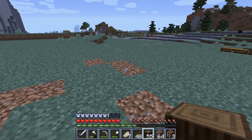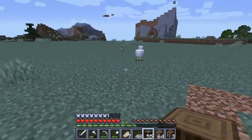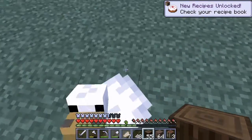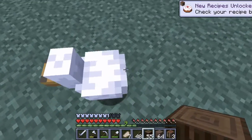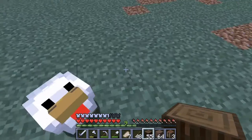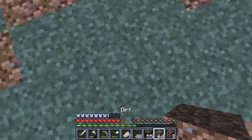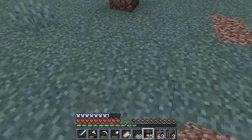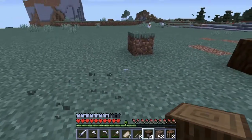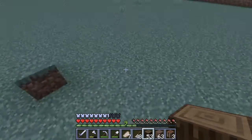So what we're gonna do first — maybe we'll do it like a pillar there. Let's go there, so that's the center point. We can do a box, seven by seven. How high do we want it? Maybe I like five blocks.